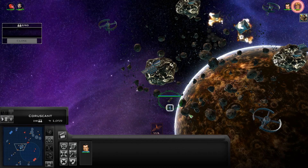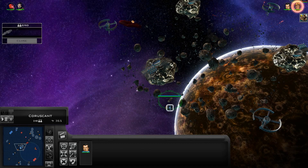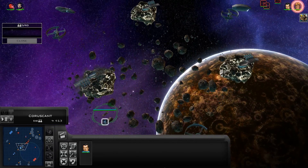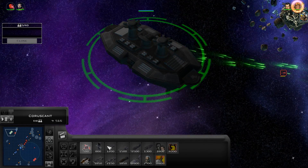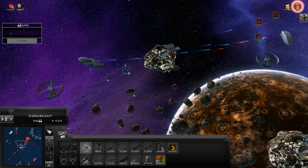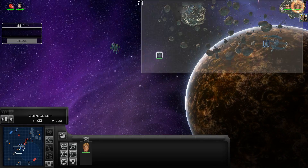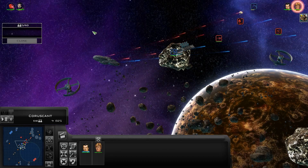Okay, so that was blocking hyperspace jumps. We got a Mon Cal cruiser — very versatile. Let's go ahead and build a DP-20 or something if we have it. You guys can stay back and provide support. Move Tycho and the boys, as well as Karrde, to protect the capital ship — we'll move up a little bit.